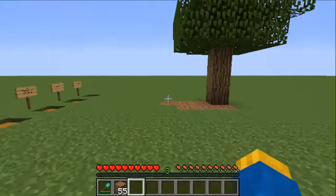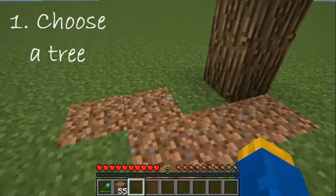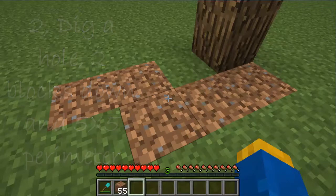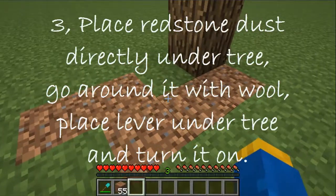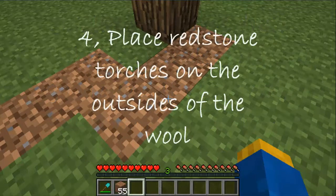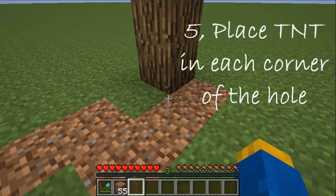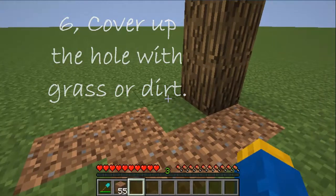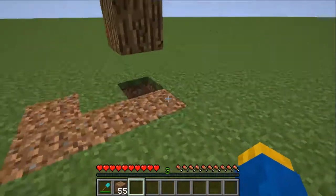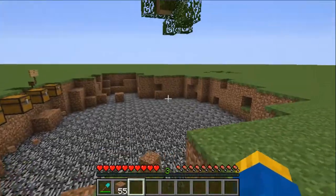That's it — and those are the six steps. Let's just recap. Step one: choose a tree. Step two: dig two blocks down and do a 5x5 hole. Step three: place the redstone dust underneath, cover it around with wool, place the lever on the bottom and switch it on. Step four: add the redstone torches around. Step five: add the TNT. Step six: cover it all up. Step seven: watch your friends suffer! Look at the blast radius as well — I knew that was coming so I could get out of the way. But look at that blast radius!